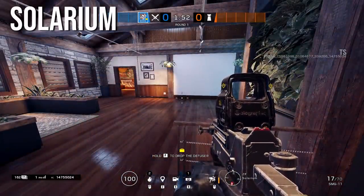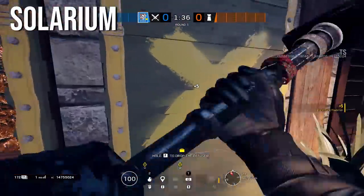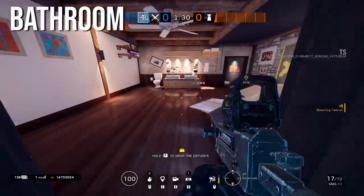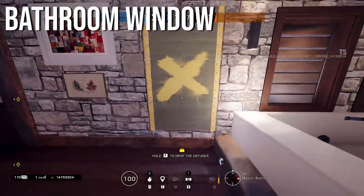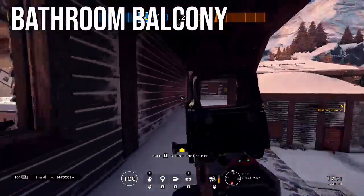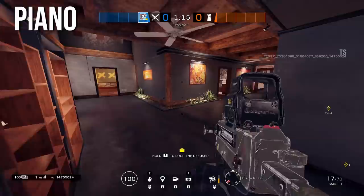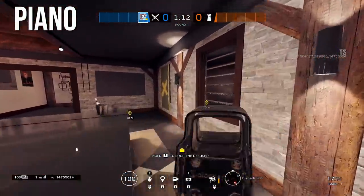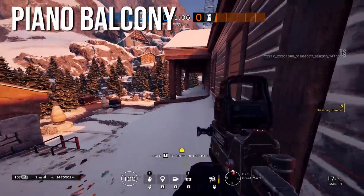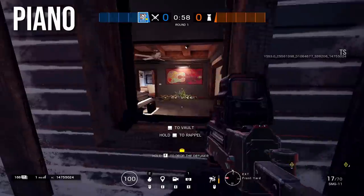On the top floor, working north to south: this is the solarium room, with two very popular windows called solarium windows. This leads to the bathroom, which has a bathroom window and a bathroom balcony. Moving in, we enter the piano room with the piano. Outside this window segment is called piano balcony instead of bathroom balcony — I cut it off at this pillar: from here over is piano, from there over is bathroom.